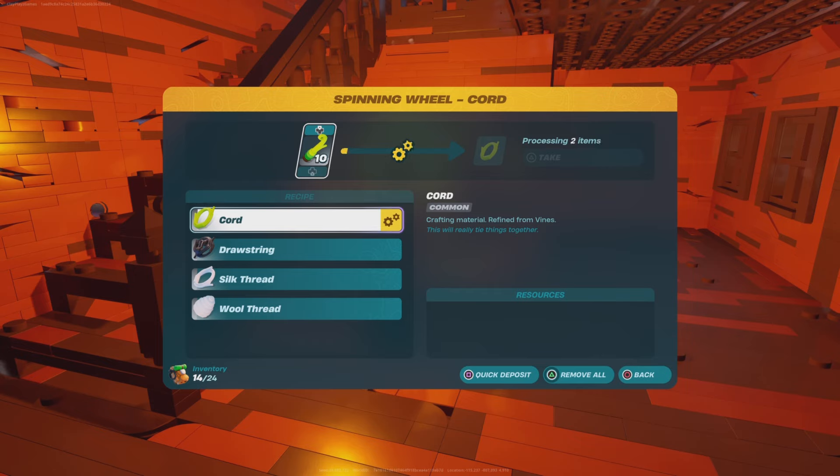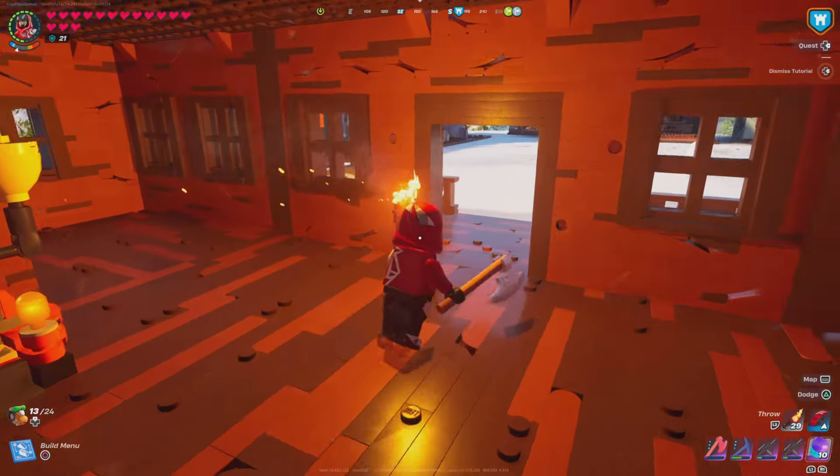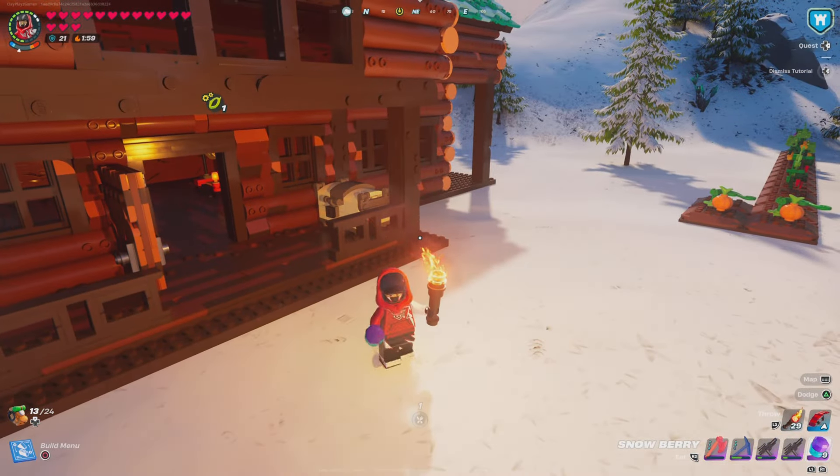So cords — I'm going to put as many vines in here as possible and get a total of 10 because I need 10. I think it's fine. Yeah, it should just be a whole stack of 50. I think that's right. So that's going.